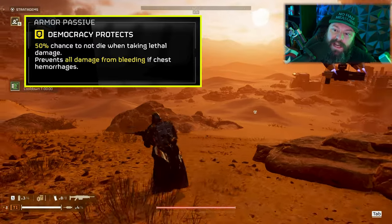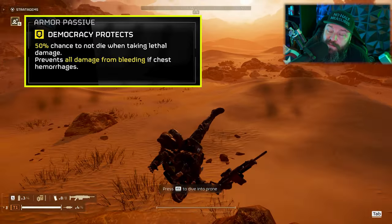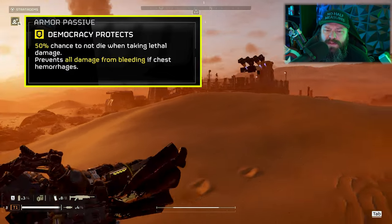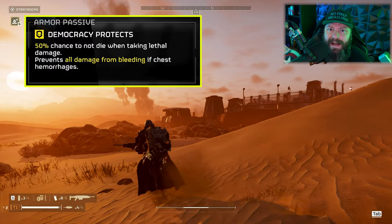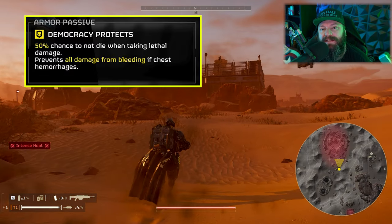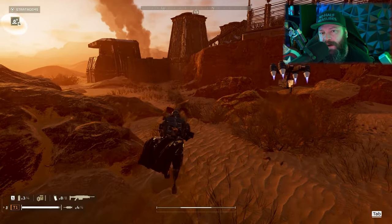Democracy Protects is really good in a group because right now with a lot of new players in the game, friendly fire is very much a thing, and this can save you from dying to it. It's also just good in extremely tight combat situations where you can't help taking some damage — it can help you inch through when you have no stims or you're trying to escape an area.